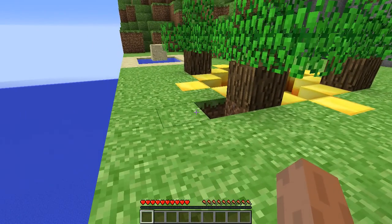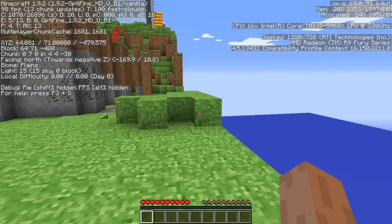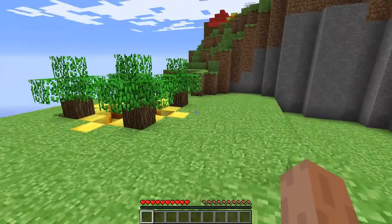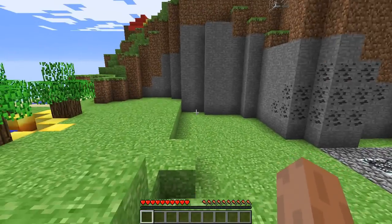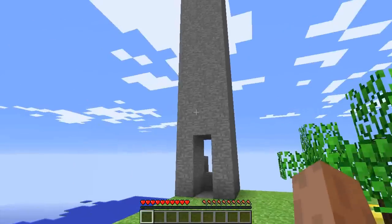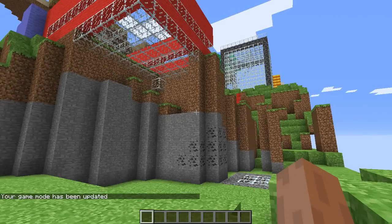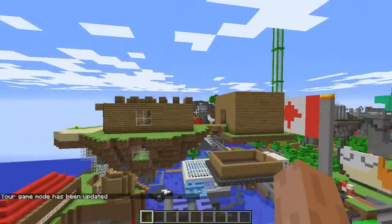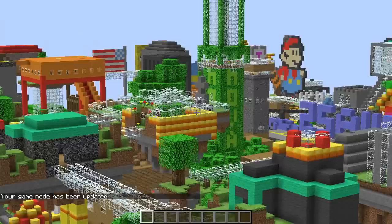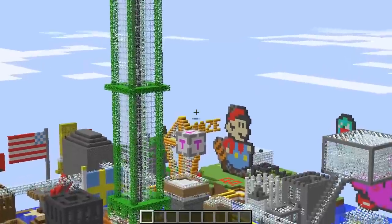Fun little fact - the original Minecraft worlds, especially on Classic, were not infinite. You couldn't just go forever. I think the world types were like small, which was 64 by 64, and then 256, 512, and 1024. If we quickly look at this world, I could literally fit this entire world in my render distance. That's the edge over there, that's the other end. This looks like it was about a 256 by 256 world - the full world, maxed out. You couldn't build any more after this.